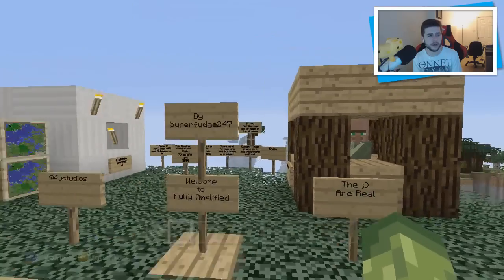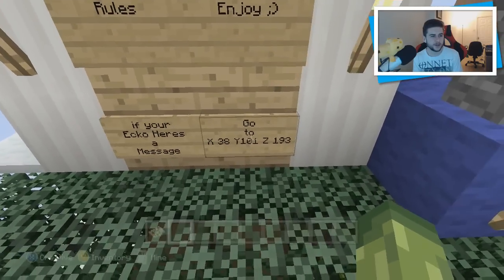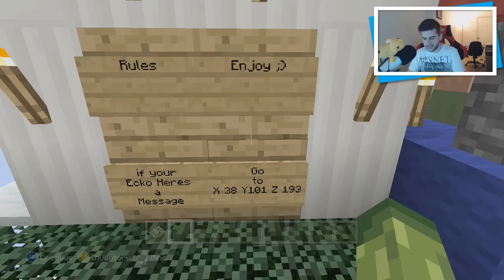I'm going to showcase the world, but before I do, he left a special message here with rules. If you're Echo, here's a message: go to X38, Y101, and Z193. Let me quickly write that down so I remember — X38, Y101, Z193.